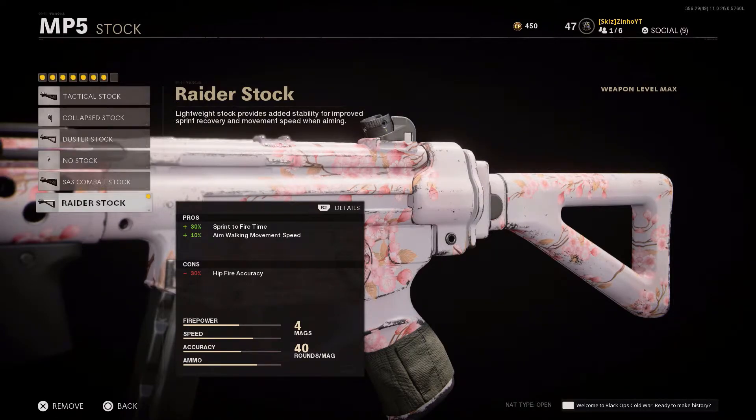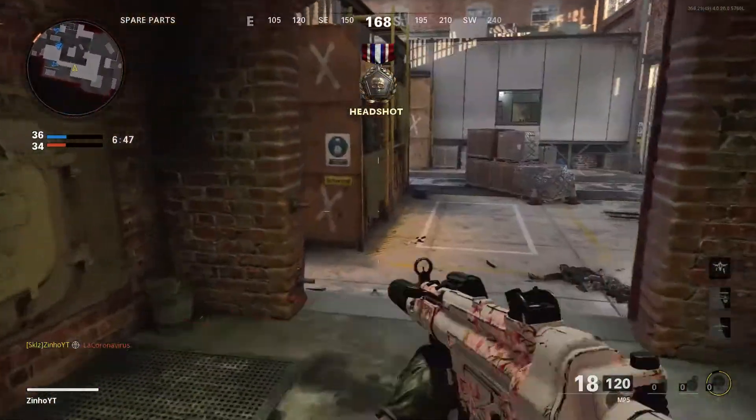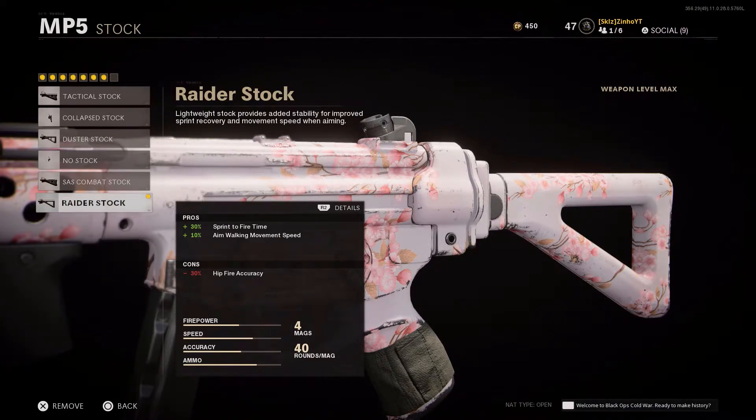The last attachment in this MP5 rushing class is the stock — the Raider Stock is hands down the best stock. It gives 30% sprint-to-fire time and 10% aim-down-sights movement speed, while taking out 30% hip fire accuracy. When I see three or four enemies and I have to ADS while they're shooting, that movement speed helps me dodge and weave bullets to get that two or three piece, earning that UAV or insane feed.